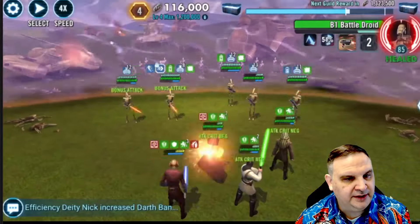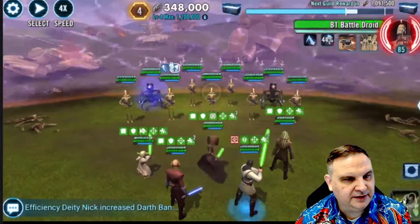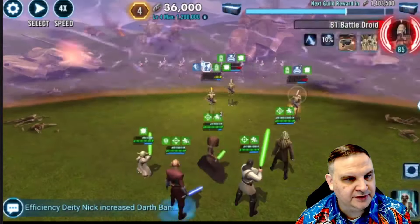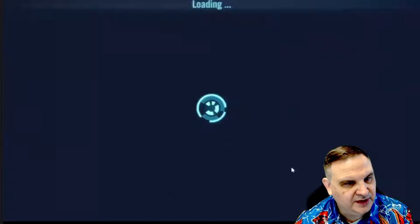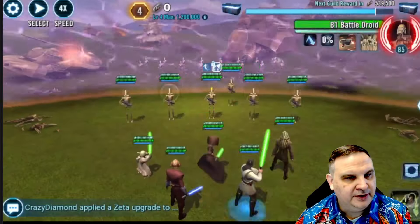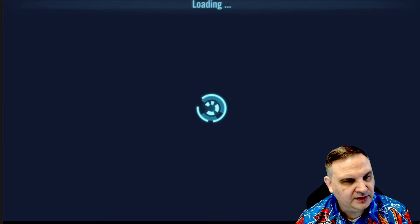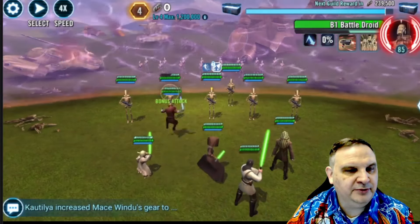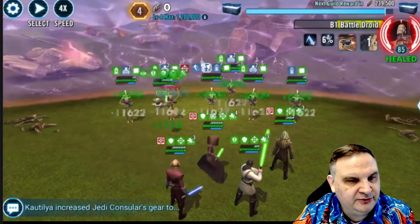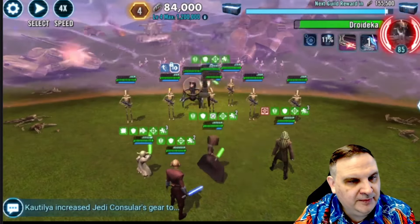We come in for the raid and fail off a couple times, trying different attempts. Here we go, melting off a bunch of the droids. This one results in us getting close, but I decided to keep going and try again to get to a full 1.2. We had 1.040 at the finish. Then here's the successful run where we finally did get 1.2. The key things: we want the potency up buff from Kit Fisto, and while we have that buff, we just melt the enemy team with true damage across the whole team.